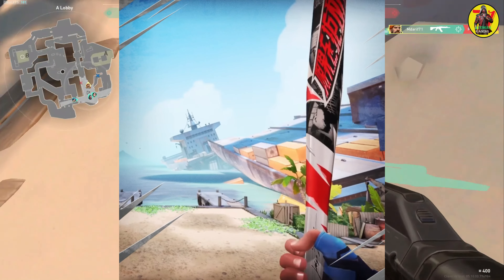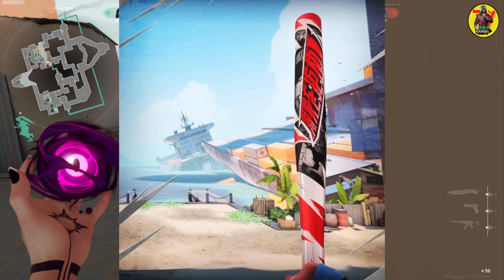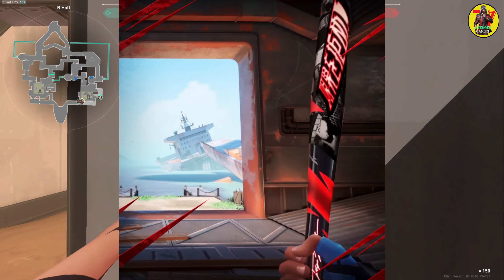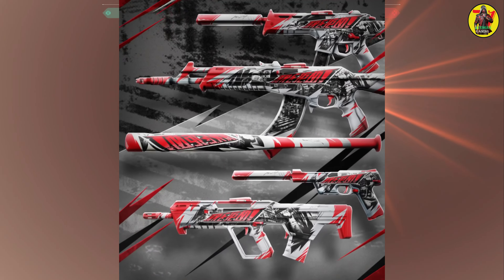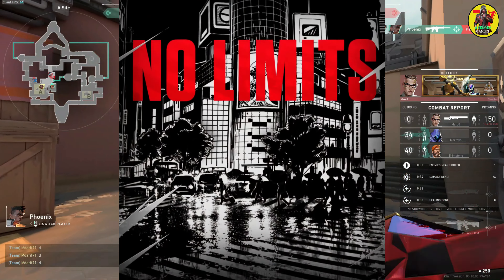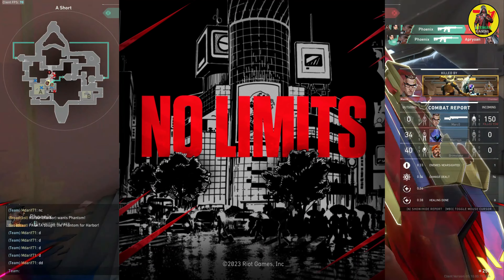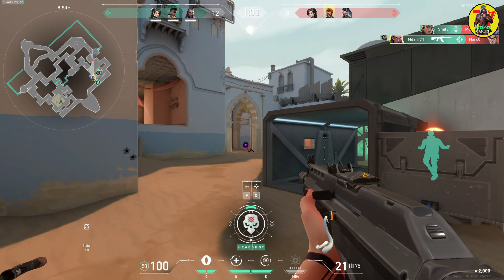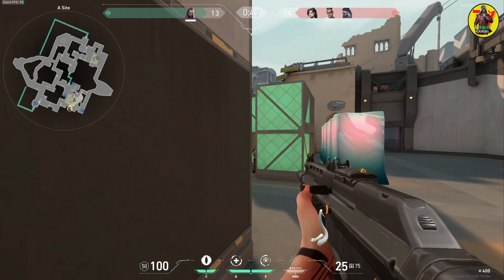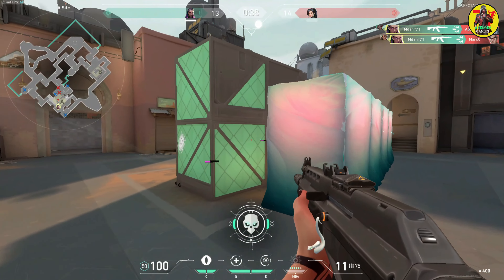Valorant Patch 6.11 has been released officially, and even though it has not brought any new skins, an upcoming new bundle called No Limits has been leaked by the popular leaker ValorLeaks on Twitter. The skin line will bring the first ever bat melee to the game, and you will be able to purchase it by spending Valorant Points (VP). While Riot Games has not revealed the No Limits Bundle officially, ValorLeaks and Sheik have revealed everything that it will bring, including its release date, price, and more.